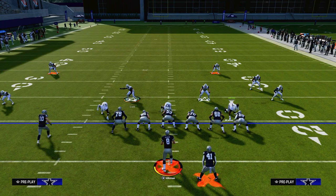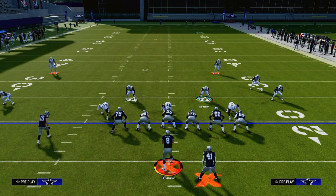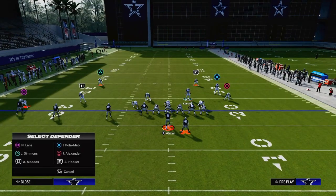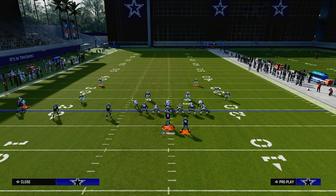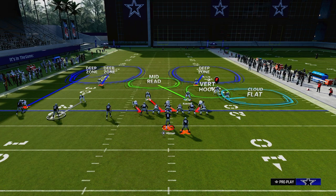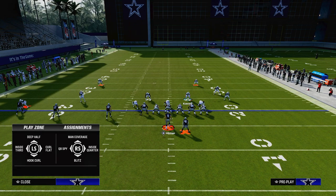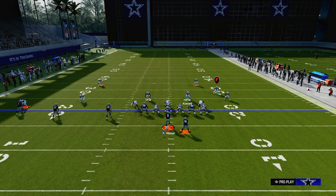Once we're on the field, the adjustments are essentially fairly simple — we're going to be taking advantage of some matching concepts. We're going to put the outside cornerback on the trips side in formation on an outside quarter. We're going to put the inside slot cornerback and man him up onto that number two receiver in the trips formation. And then we are going to put the safety on that side and the inside corner. So essentially those are the three adjustments.